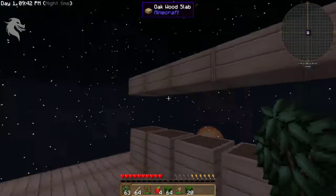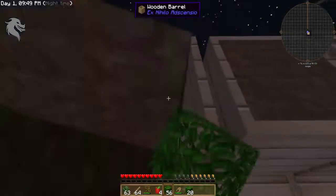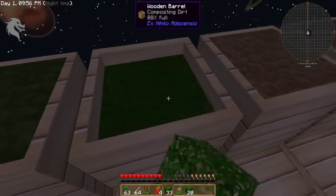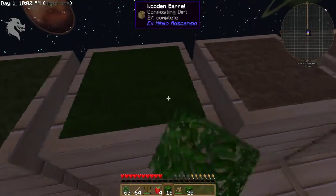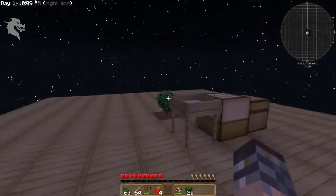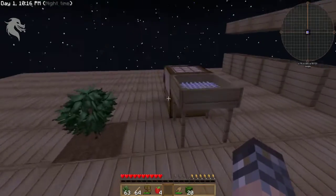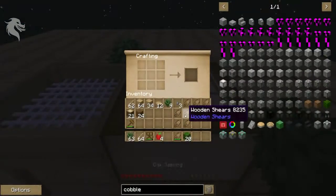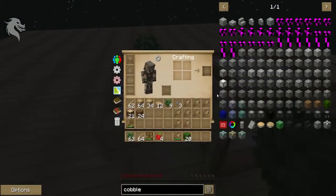You want to build a mob farm where they automatically die, and you have to get player kills on it — they can't die from falling damage, they have to die from weapon damage. There are blocks you can place in the mob farm that when mobs fall on it they take player damage and you get all the drops. You can also automatically harvest their XP the same way. With this map you can probably easily get 50 mobs every minute.